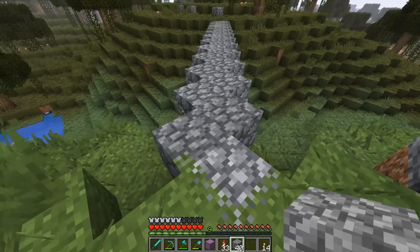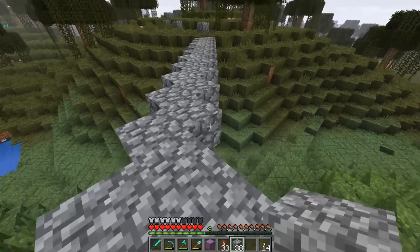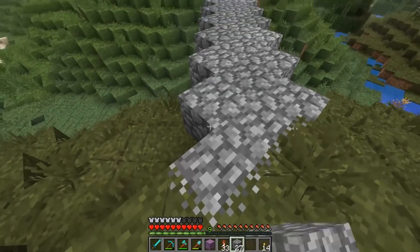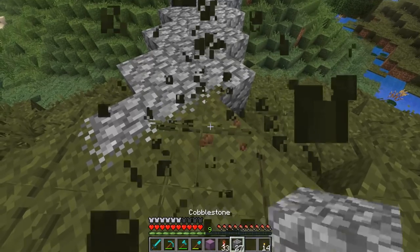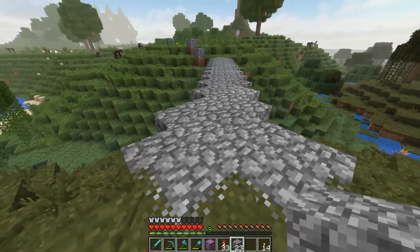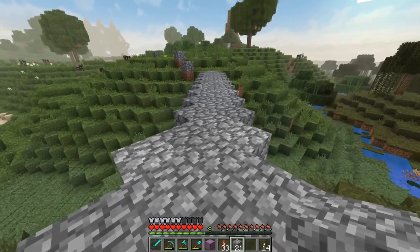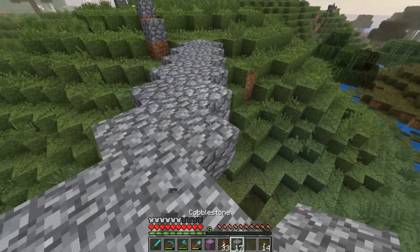So if we did something like that, we have this as our pathway right here. We need to bring it out and make it a little bit wider. I think a bridge that wide is a good size for what we got going on here — at least for the walking area. I think the walking area needs to be at least this wide.